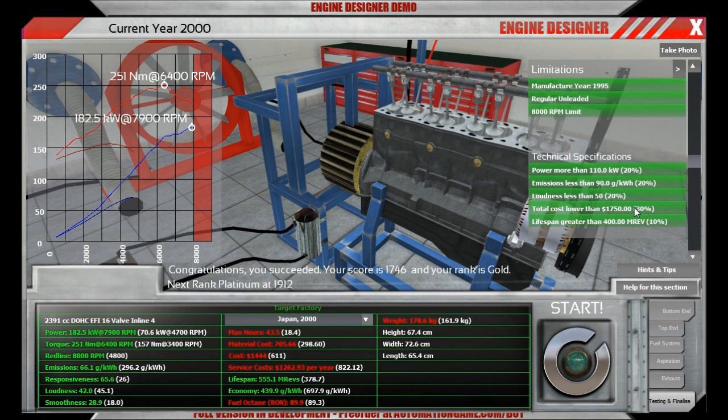We could also optimize loudness by changing to a reverse flow first muffler. On cost, we are at 1,444 — you can reduce this drastically by going for overall cheaper options. There are many different ways to build this engine and achieve a very high score. I'll leave that to you, and I hope you enjoyed this video. See you tomorrow. Have a good one.